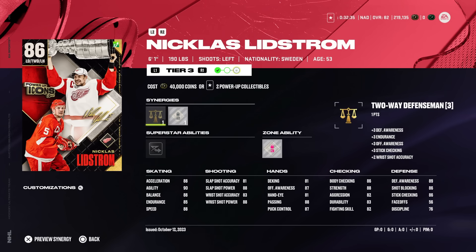On to left-handed defensemen, starting at number three with the 86 Nick Lindstrom. This isn't in a vacuum — I would not recommend upgrading icons if you're going to trade them in to go after Mario or Gretzky. That said, you can go the first tier on almost every icon because if you trade in that power-up collectible you'll get it back when you refund it, but once you go to tier two you'll lose that collectible. You're honestly better off in terms of value just spending the 40,000 coins, but for this video we're going over what the best cards are.